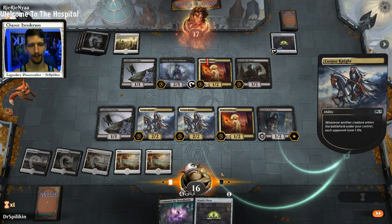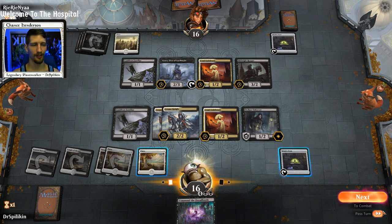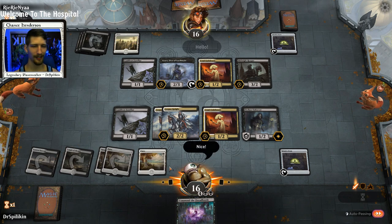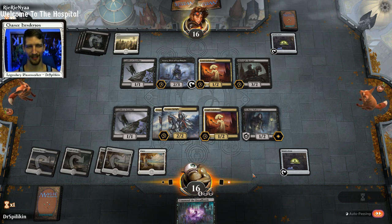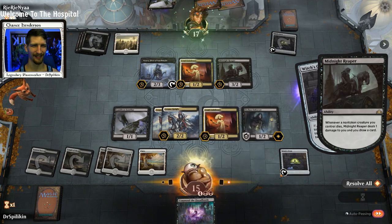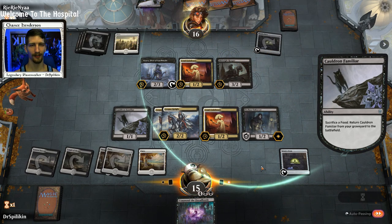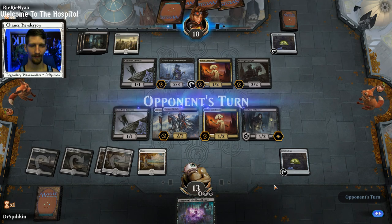We're going to go ahead and get down the Cauldron Familiar, Orzhov Enforcer, and Witch's Oven. We're playing your deck — you're playing ours. Somebody's playing somebody's something. Corpse Knight, get in those damages. We're going to hope we can find our Midnight Reaper with relative quickness, because otherwise they're just going to get a huge card advantage. Our opponent seems to be stuck at four mana, but they just got a Teysa — they're drawing the cards we want to draw.